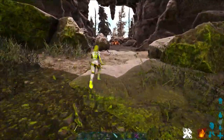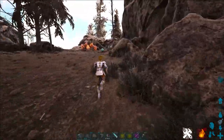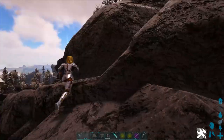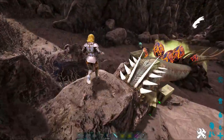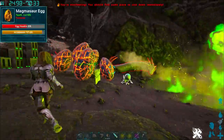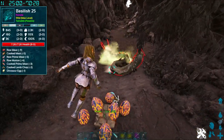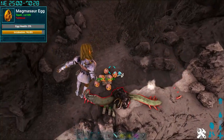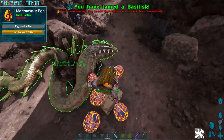You get it to follow you, and once it's following you, you're going to basically drop it off on top of your Dodo. Whatever you have to do to accomplish that is just fine — you basically just need to get him to attack that Dodo. I like using a flyer and just hop on and go straight up. He will lose aggro on you, and boom — he'll bite at that Dodo and you'll insta-tame him.